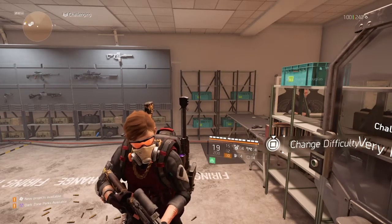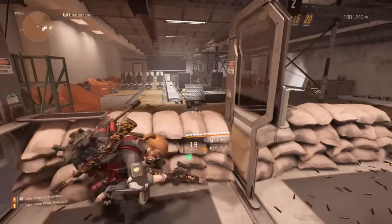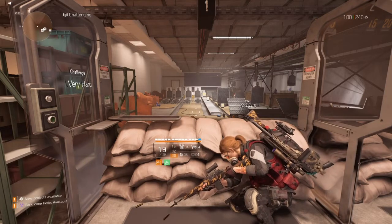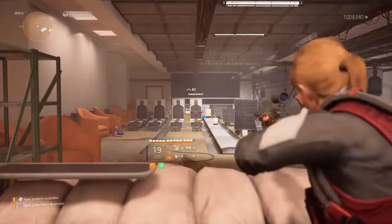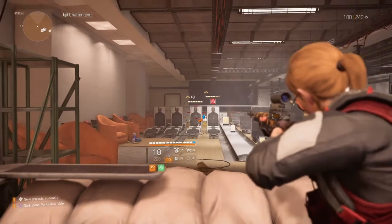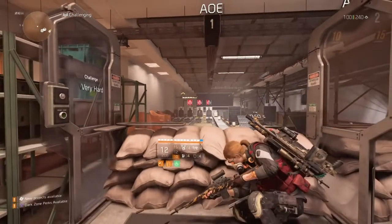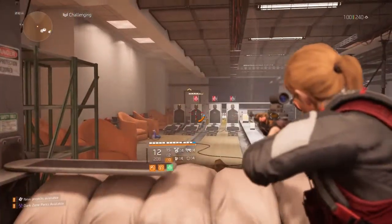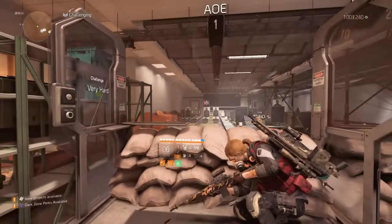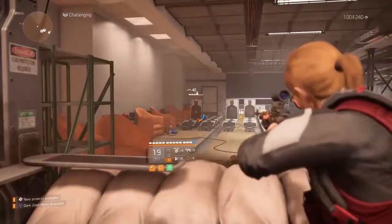Before we get into the build, I basically want to show y'all how it works and how to get it started. So basically, your critical hit damage marks the targets. You get three more targets — your critical hit damage marks each target. Every time you cause a critical hit, that's when you mark a target. One critical hit, mark target. Another critical hit, mark target. Another critical hit, mark target — now all three of those are marked. Anytime you hit any of those targets, they all get 100% critical hit damage. All you gotta do is hit one with a critical hit, and they all take the same amount of critical hit damage.